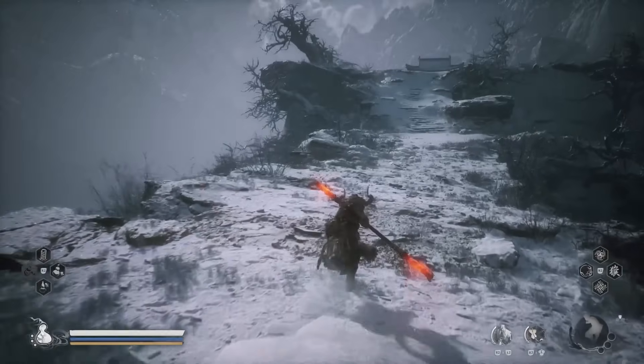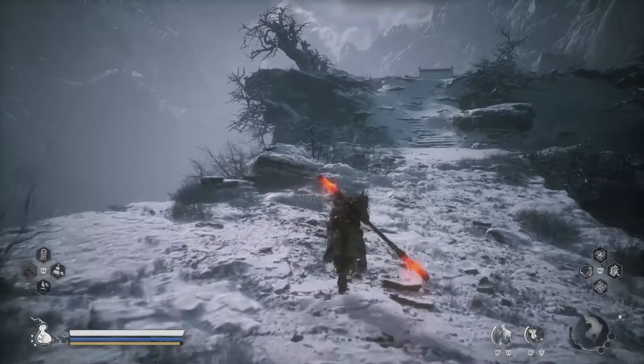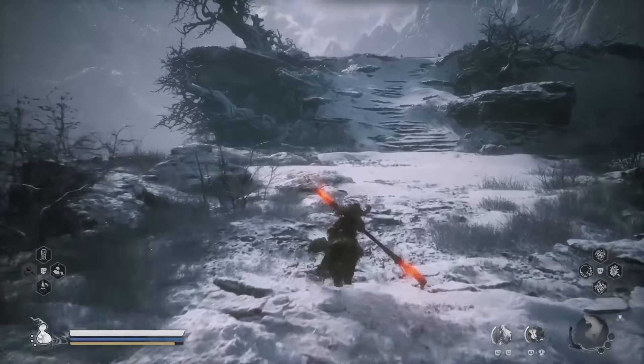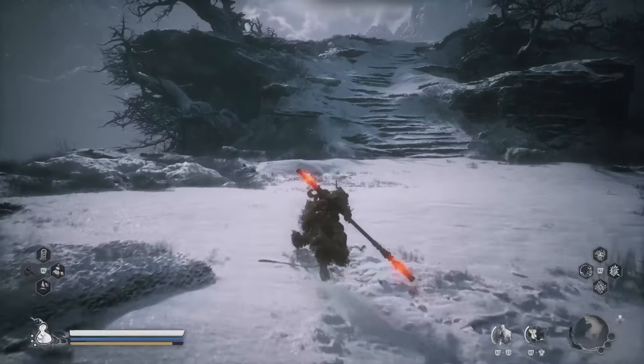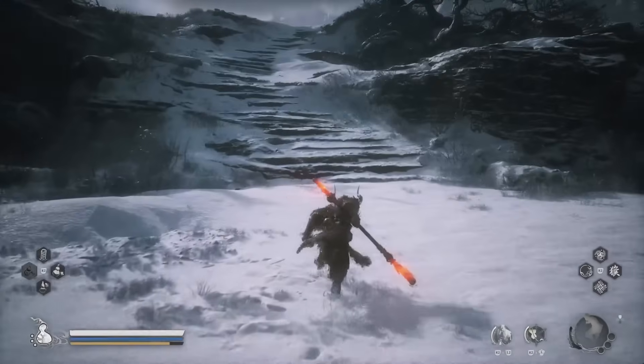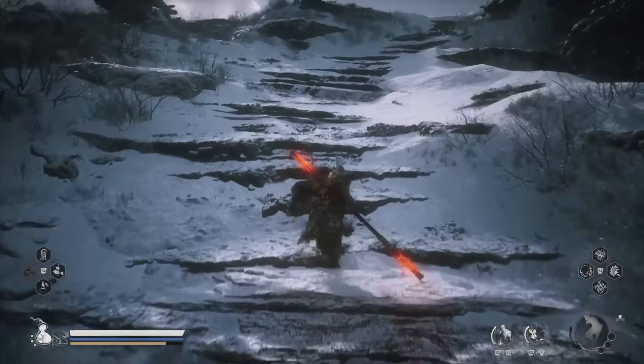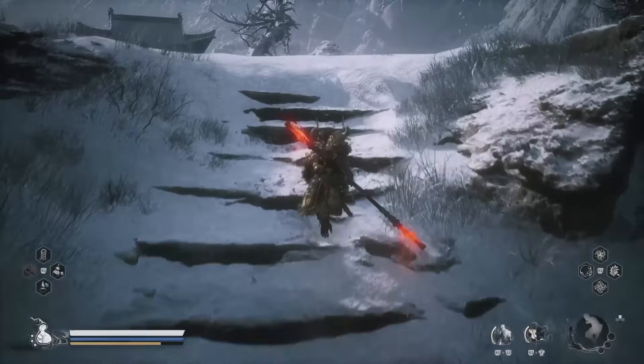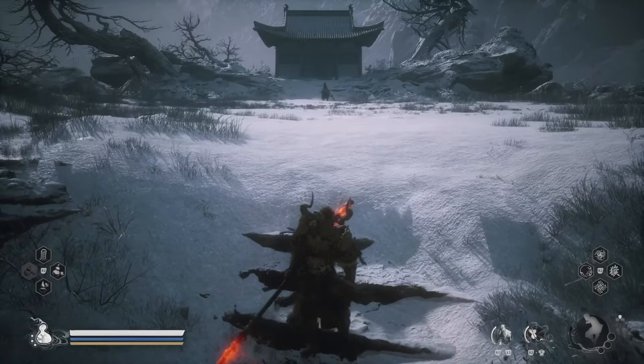Welcome back to Black Myth: Wukong. Today I want to showcase a strategy with a build which I think will help you take down that notorious foe which has been bullying you probably for the last 3 hours. Hopefully he goes down within the next 10 minutes with this awesome, very effective build.